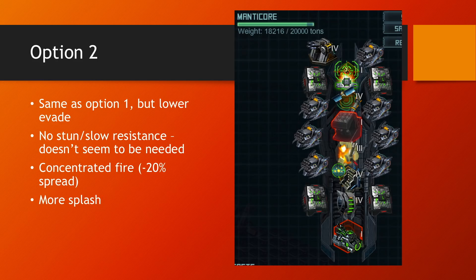Option two is identical to option one, but I took Agility System 4 out and put Explosive System 4 in — it seems to do better. I don't think I'll have time to refit before the raid starts, but if you can, it's still risky though I think it may be a better choice. Option two is my favorite.